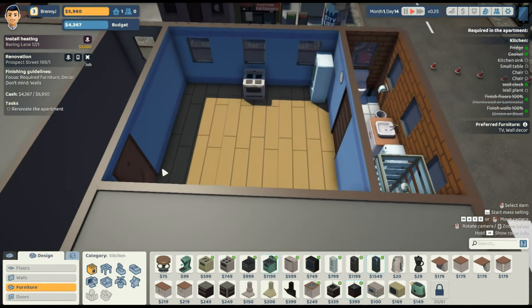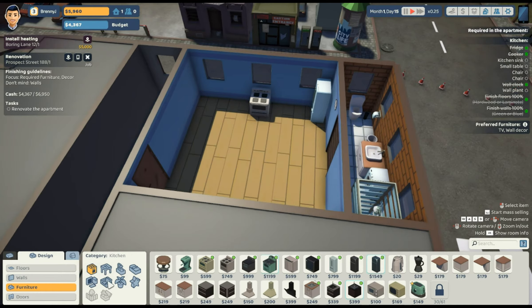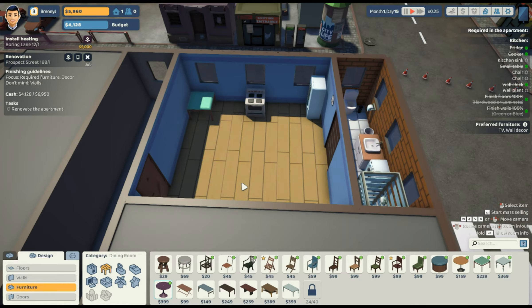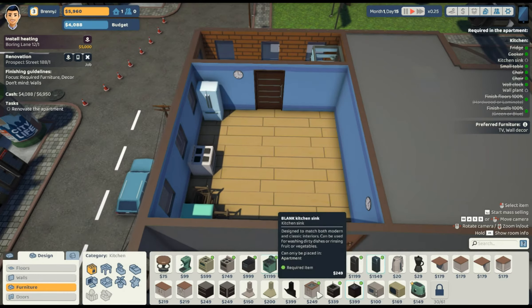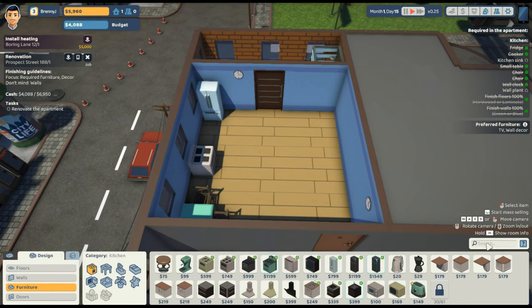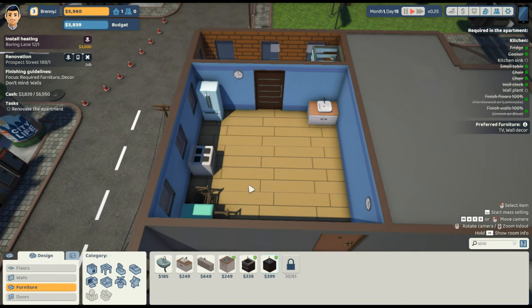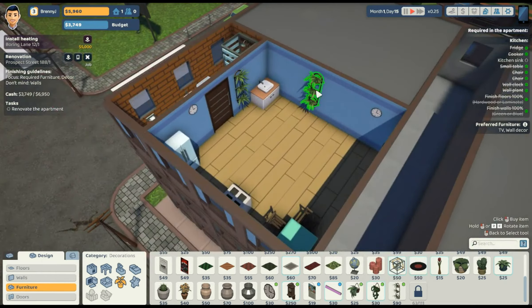Still getting used to all of this — let's put the cooker in front of the window. Kitchen sink and a small table. They don't want a kitchen hood. Let's get a table — one of these, 20 bucks. Let's get two of those. Kitchen sink — I don't really know where to put it. There we go, 249 bucks — we'll put it on the other side. We need a wall plant of course. You want to wash your hands and be in the jungle? Come to my house — boom, just like that.